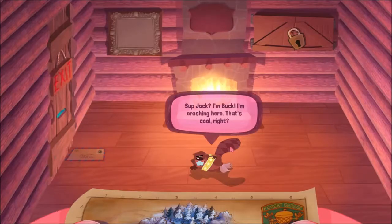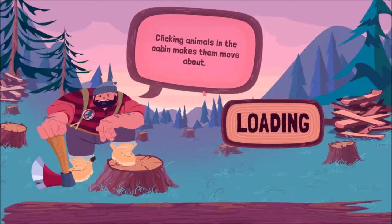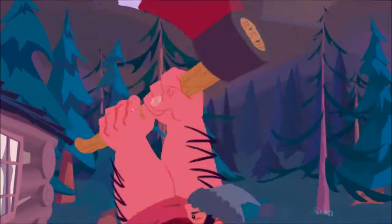This is Buck the Beaver — we saved him in the first one. Basically, we play as Jack Lumber. Our granny sadly got hit by a tree, and we are out for revenge to take down every single tree there is. This plays like Fruit Ninja — we have to chop up every single piece of wood and save the animals from the naughty trees.